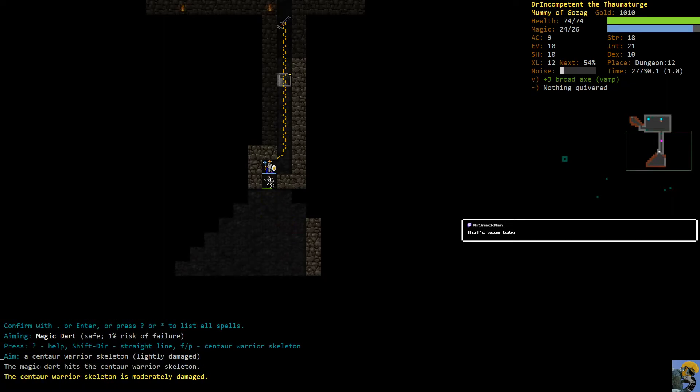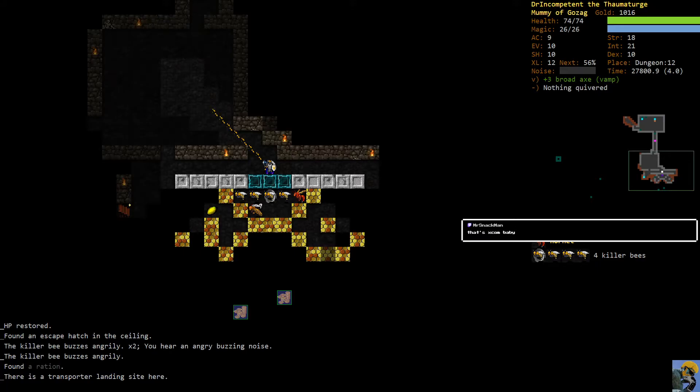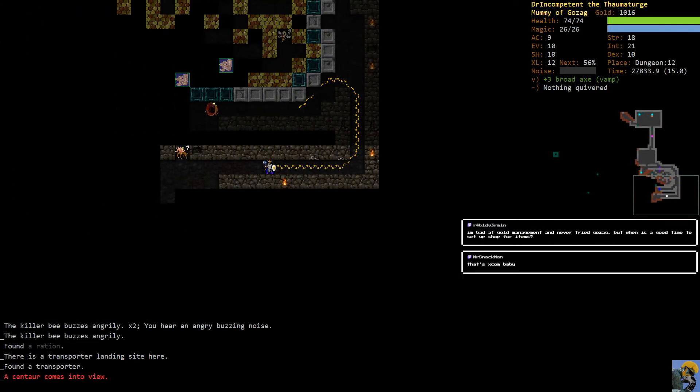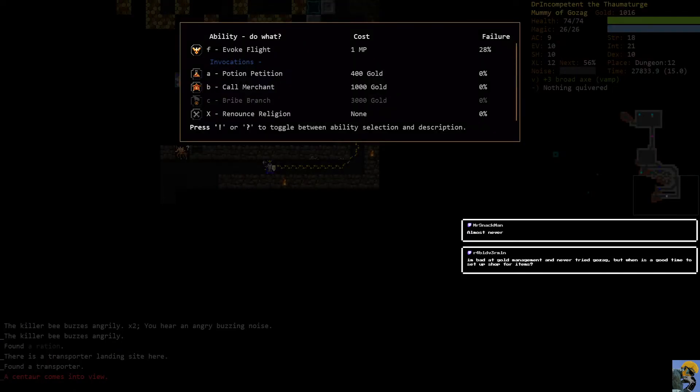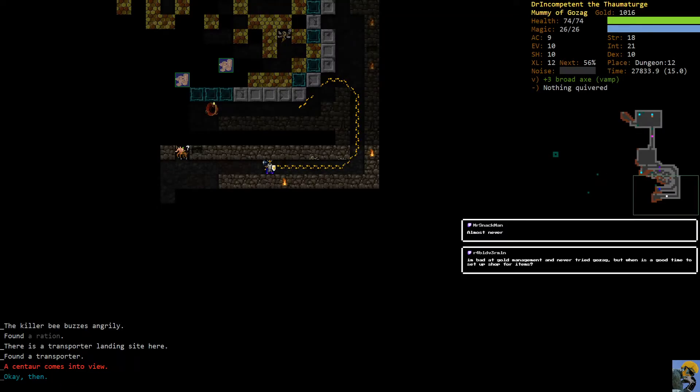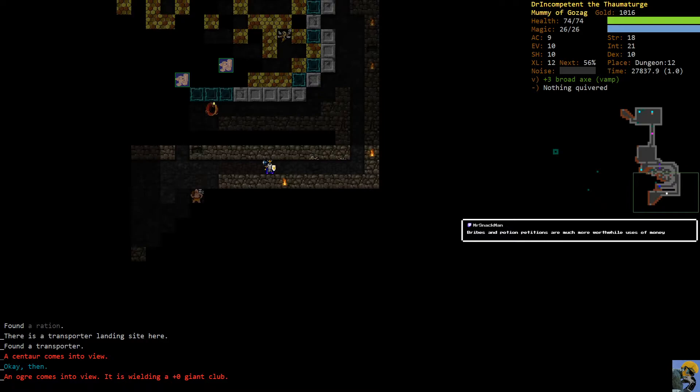It is XCOM. Look at all those bees - all those bees want to poison me and do nothing. That's a great question, Rabid Vermin. I already did set up a shop for gold because I was praying to get a spellbook shop - I needed it so badly - I got the jewelry shop. As Snack's saying, most of the time you want to have the potions ready, but I was so desperate to get some kind of edge with this character, and I just haven't gotten that yet.